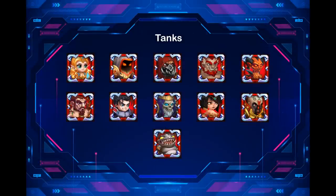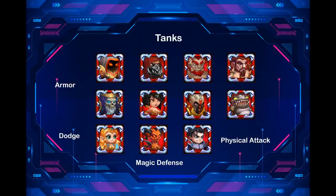Tanks: Aurora, Asteroth, Cleaver, Rufus, Lilith, and Vari — who is not officially a tank — Galahad, Corvus, Ziri, Luther, and Chaba. Tanks based on their first artifact: Dodge — Aurora; Armor — Asteroth, Cleaver, Rufus, Anvari, Corvus, Luther, Ziri, Chaba; Magic Defense — Lilith; Physical Attack — Galahad.